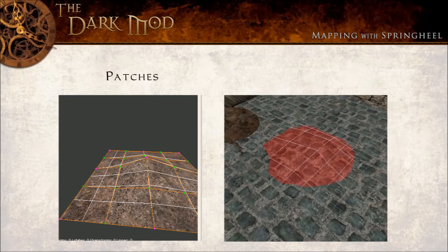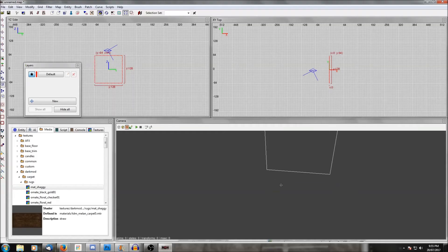In most outdoor environments you're not going to want the perfectly flat top that you get with a brush, so we're going to look at how to use patches to create uneven ground. So what is a patch? A patch is basically a one-sided plane — it has a texture only on one side, and it's a plane that can be easily bent, curved, or manipulated by dragging vertices, which I'll show you in a moment.